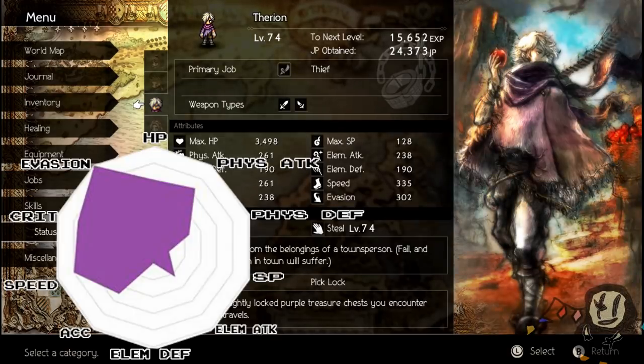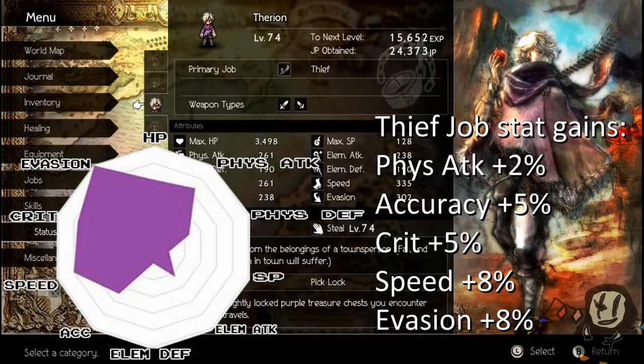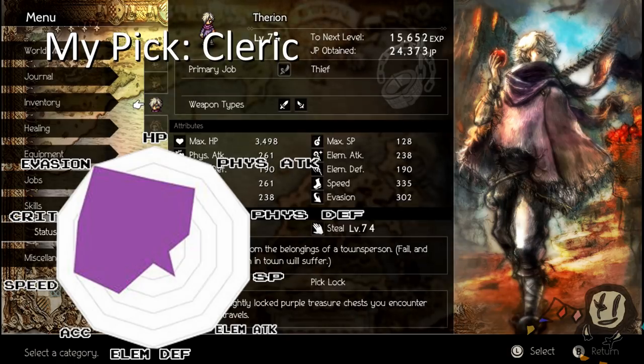Next up is Therion, one of my favorite characters. According to his stat spread, he has the highest evasion in the game — surprising no one. He also has high critical rate, high speed, high accuracy, low elemental defense, okay elemental attack, low SP, and decent physical attack, physical defense, and HP. The funny thing is his low SP doesn't matter because he can just steal SP back. This is the same thing I mentioned with Tressa — if you can consistently steal SP, you're free to use it however you wish. I use him as a Cleric. A cleric Therion can easily dodge physical sweep attacks, then heal everyone else that got hit, and then steal the SP back.